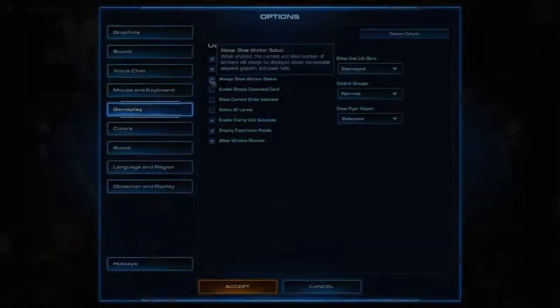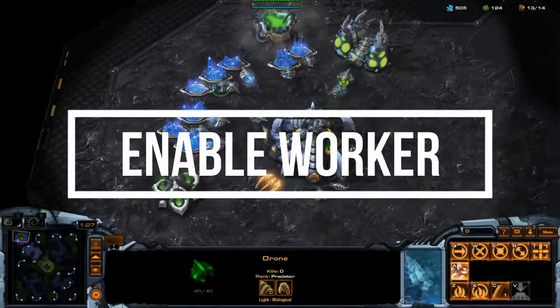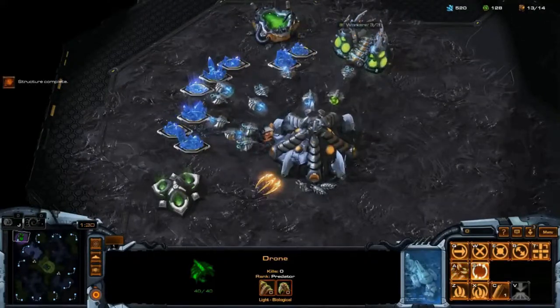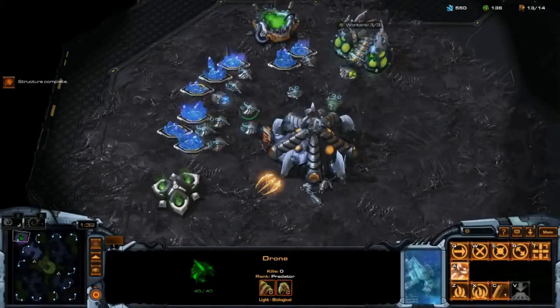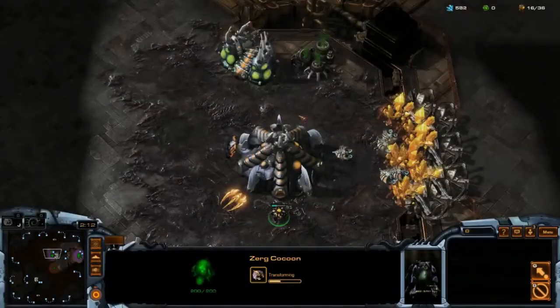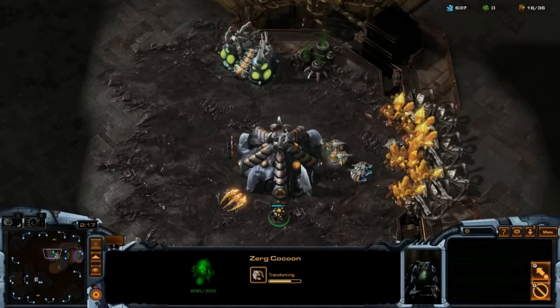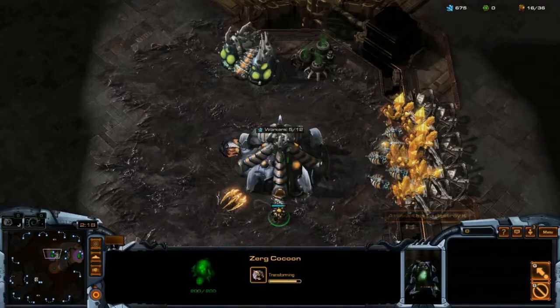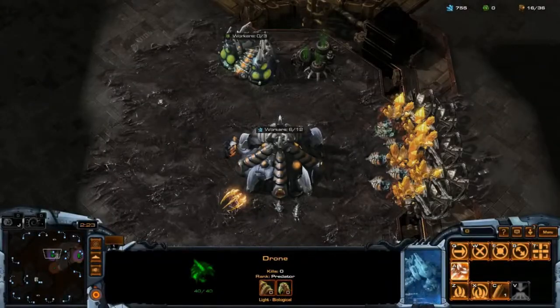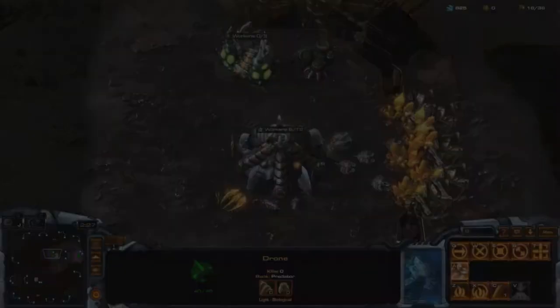Now, this is one of the most important ones: always show your worker status. As you can see right here, this hatchery requires 16 workers because they have 8 patches of mineral. However, something like the gold mineral line right here only has 6 patches of mineral, so only 12 workers are required. I highly suggest you have this one on so you will see how many workers you need for your base.